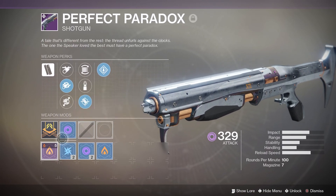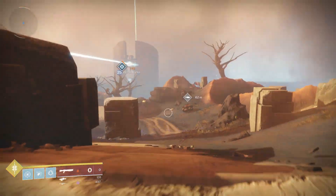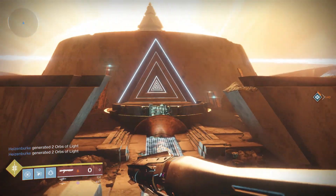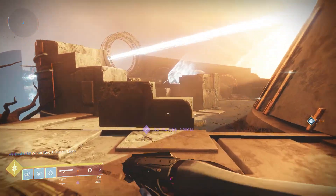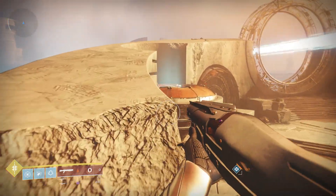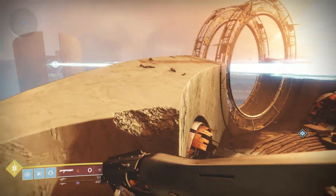The Perfect Paradox is a pretty decent shotgun — it's got Rampage and it's a full auto shotgun, which I really like. The perks are on screen right now and it's really good for PvE. I think it's the first full auto shotgun I've gotten in Destiny 2 and I've been loving it. It's not a reskin, it's a brand new shotgun that looks kind of like an exotic weapon. I recommend you guys try to get it. If you enjoyed this video on how to obtain the Perfect Paradox Shotgun in Destiny 2 for the Curse of Osiris DLC, don't forget to rate, comment, and subscribe — I'll see you guys later.